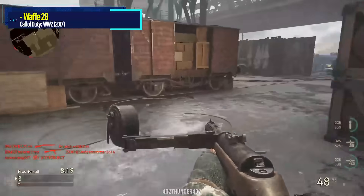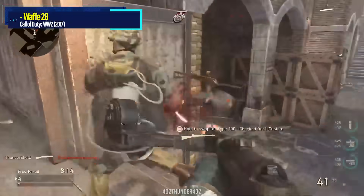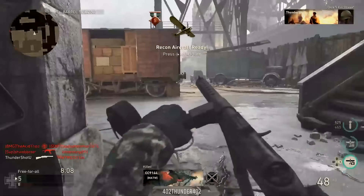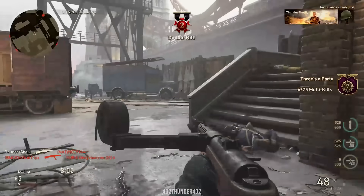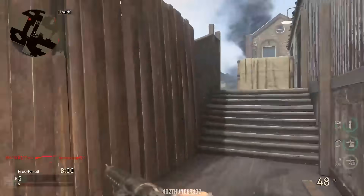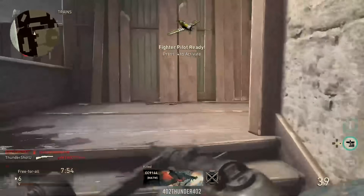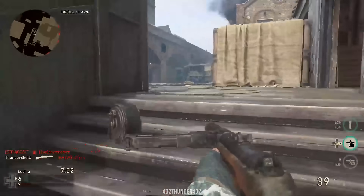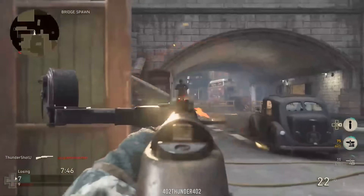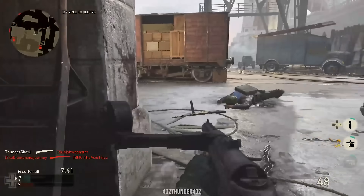COD World War 2 — the Waffe 28. Did you know there were 20 SMGs in COD World War 2 once all the DLC was released? If I had to pick one SMG that stood out as particularly lame, it's the Waffe. A launch weapon, people were down on it basically since the game came out, and Sledgehammer never pulled it out of the mud. It fired quickly but kicked like a mule, barely did any damage, the magazine wasn't big enough to support spray-and-pray, and the reload animation was kind of long. Why would you use it?